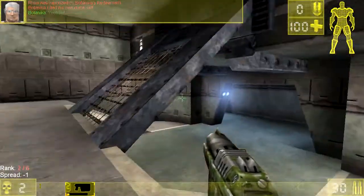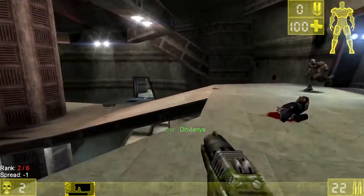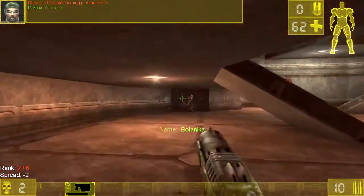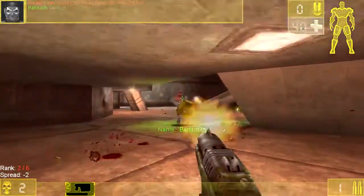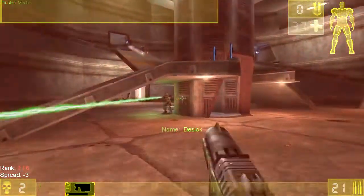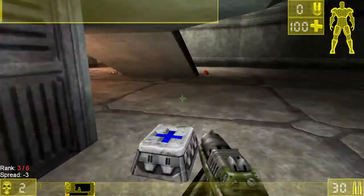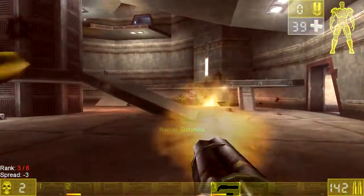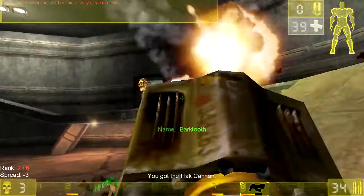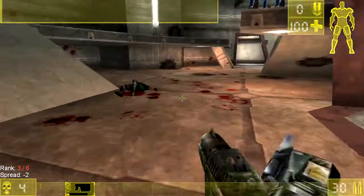I think this is where the redeemer spawns, which is sort of the overpowered weapon of the game, but you only get to fire it once. It's the sort of thing you use if you're in last place and just want to get a quick kill. There's the flak cannon — my favorite weapon. I keep getting killed and can't get anything decent. Oh, minigun! It takes a good bit of bullets to kill with the minigun, and even more if you're bad at aiming like me. I killed him — grab the rocket launcher.